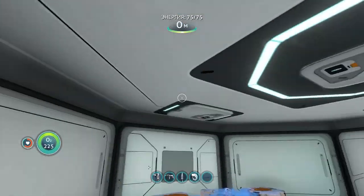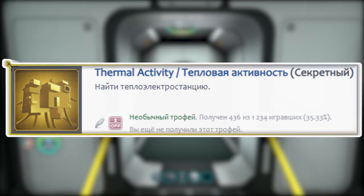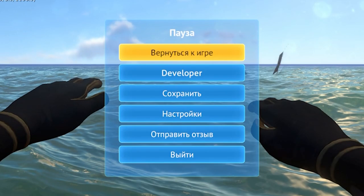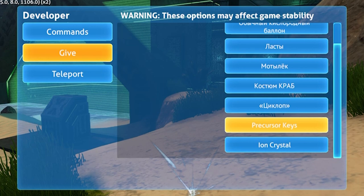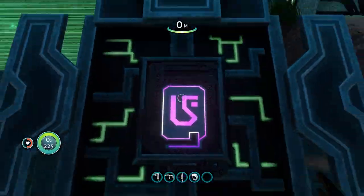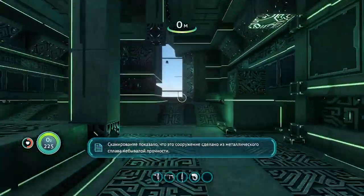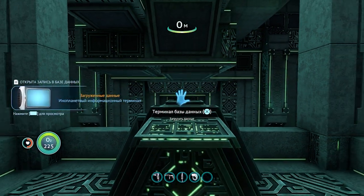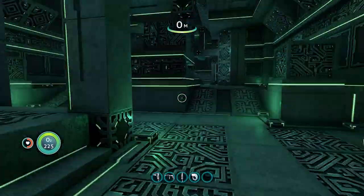Кстати об ачивках: «Древние технологии», «Вплавь по затерянной реке», «Тепловая активность» — ими и займёмся. Сохраняемся, телепортируемся на отметку Gun. Пауза для прогрузки. В меню разраба, пункт Give — выдаём себе Precursor Keys, без них дверь не отпереть и ачивку не получить. Всё прогрузилось — ставим пластину в разъём. Залетаем внутрь и движемся по коридорам, пока не окажемся у компьютера. Если нажав не получили трофей — убедитесь, что выключены читы и карта нормально прогрузилась.